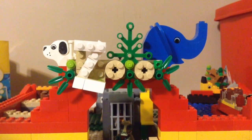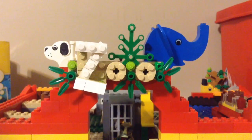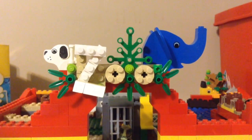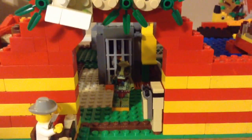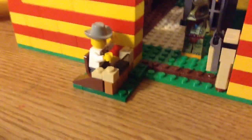Here's the entrance. As you can see, I used the exact same log sign but I just added some more pieces to it to make it more realistic. I put the elephant and dog at the sides to represent animals, and down here is where you see the entrance.